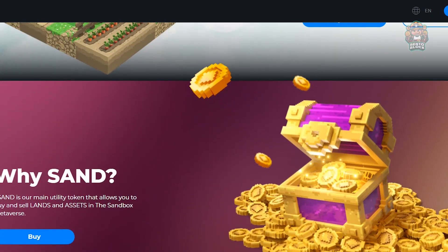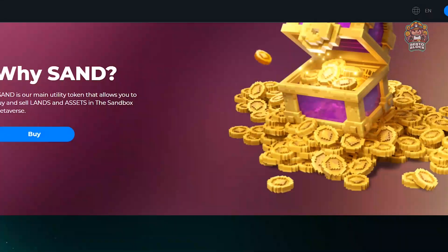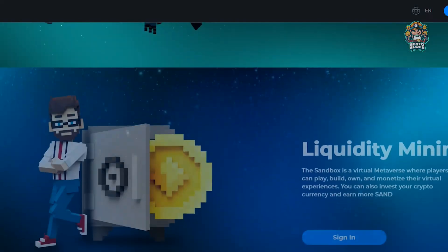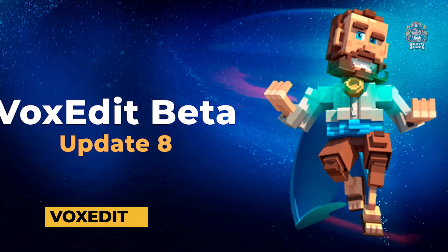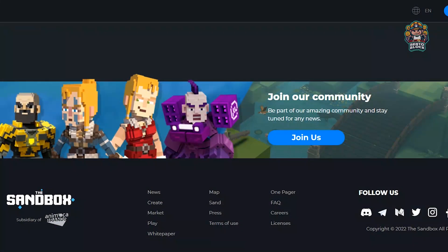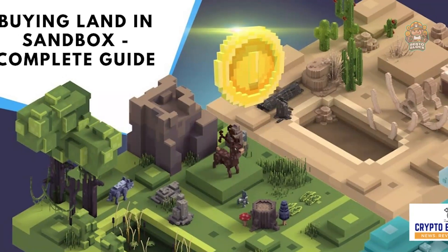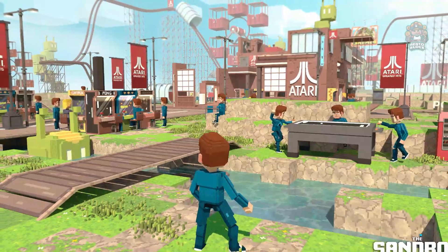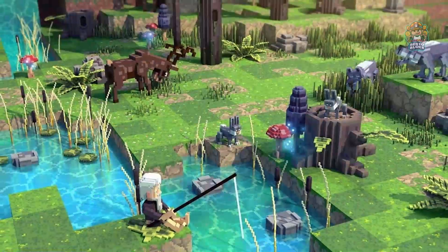Earning money in the Sandbox can be done in numerous ways. To earn Sand, the currency of the Sandbox metaverse, you can either take up the roles of an artist, a game developer, or a landowner. For instance, using the application VoxEdit, an artist can produce assets that are useful to the platform. Another method of making money in the Sandbox is to buy land to rent it out or create experience games. Each landowner has access to a visual game builder and can use it to construct whatever they want on land plots of varied sizes.